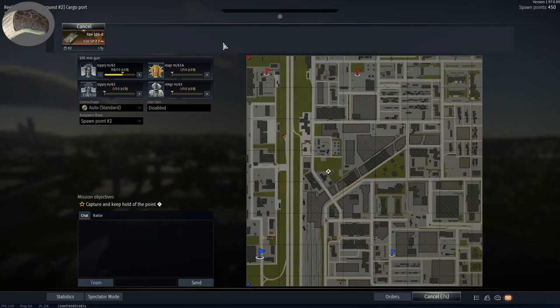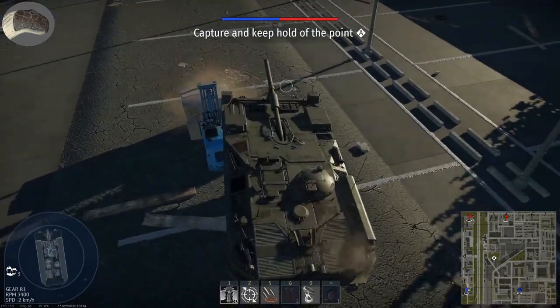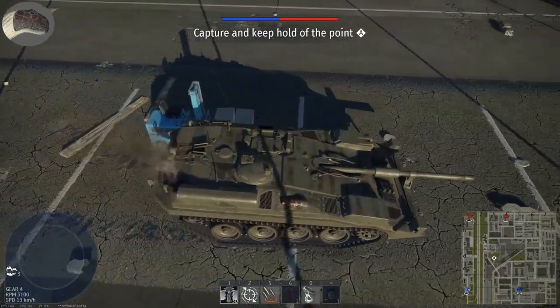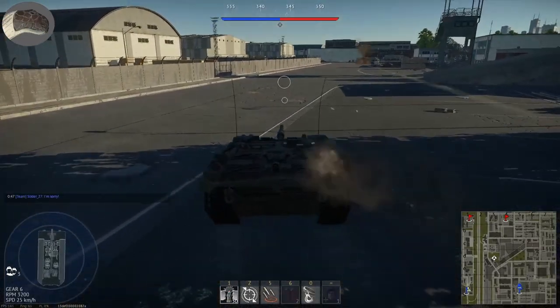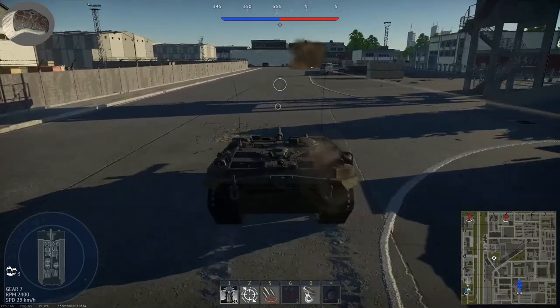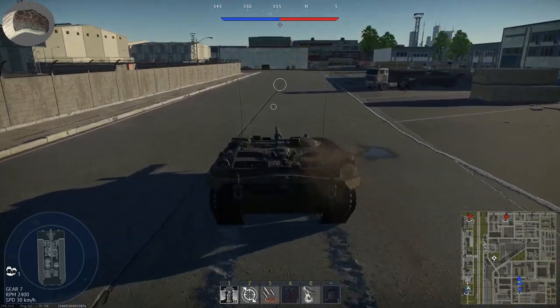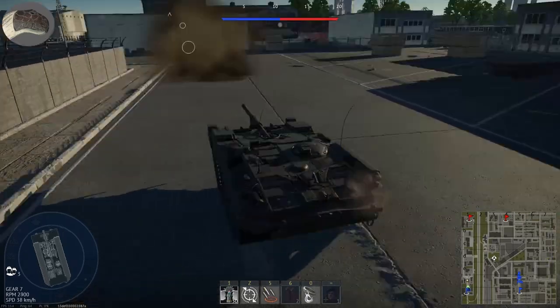The Strv 103 is a Swedish main battle tank, and in-game it's referred to as a medium tank. I've got an interesting spawn on top of a forklift here. This tank features a hydropneumatic suspension, which means it has to turn its hull and elevate and depress its hull in order to aim its gun, as you can see. It also has two engines — one for hull aiming and one for higher speeds.